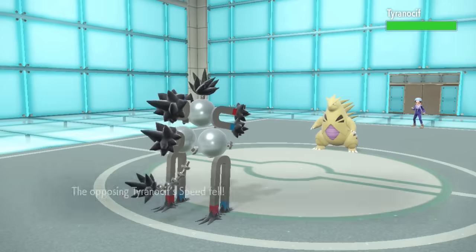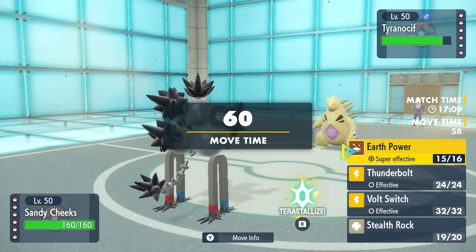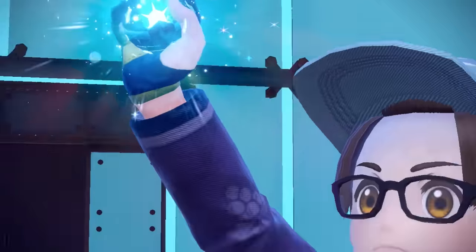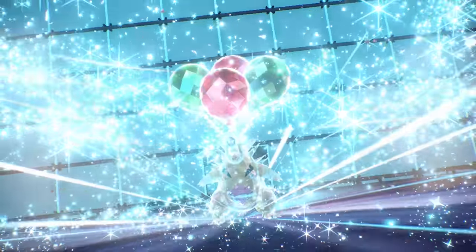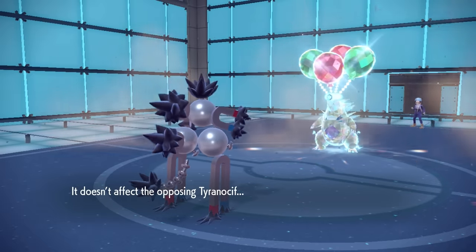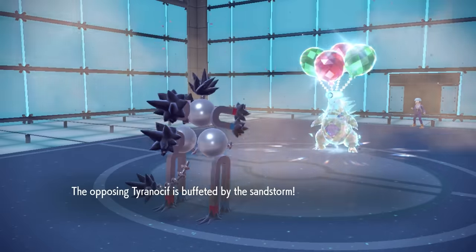On the revenge switch, they bring in Tyranitar. I know the STAB Earth Power is going to do a decent bit to a super effective Tyranitar, so I just go for it again. They actually bust out the Terra this time — Terra Flying. So Tyranitar with balloons on his head is now floating above the ground, which means Earth Power isn't going to do anything, and Tyranitar now has the option to go for Earthquake. But at full health, I live a non-STAB Earthquake, which is amazing.